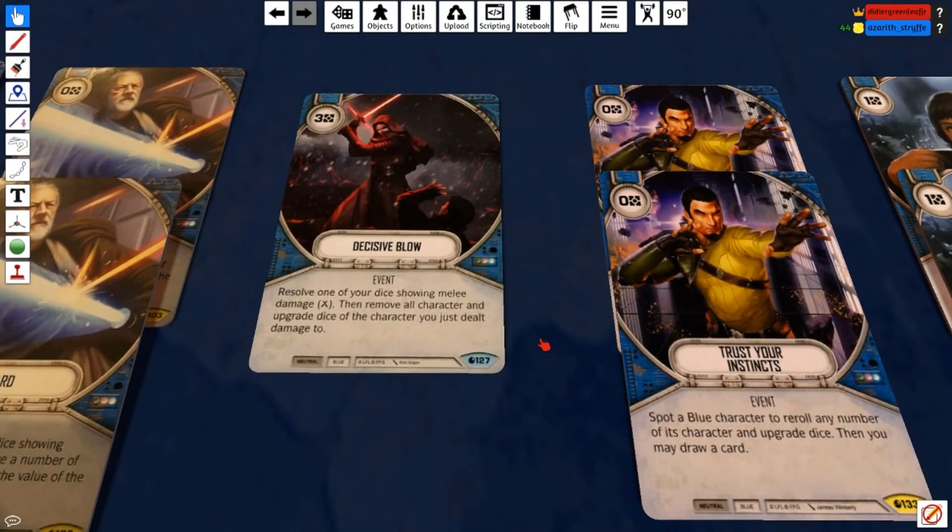We're running one Decisive Blow. I considered two but I like it as a one-of because it's a three-cost event. It lets you resolve a die showing melee — so you still get damage from Luke — and then removes all character and upgrade dice from the character you dealt damage to. That can remove five dice at once, which is really strong. It's very similar to Reversal in that sense — doing damage and removing dice. The three-cost is what keeps it at a one-of.